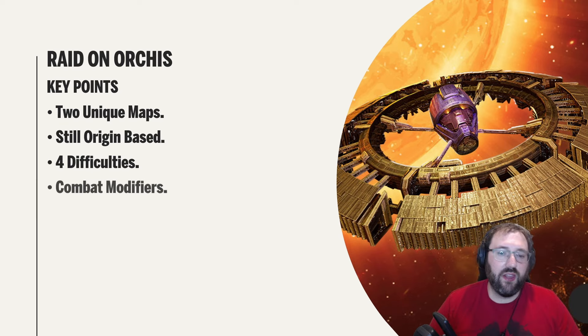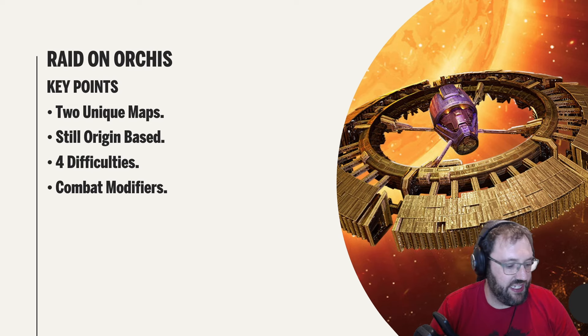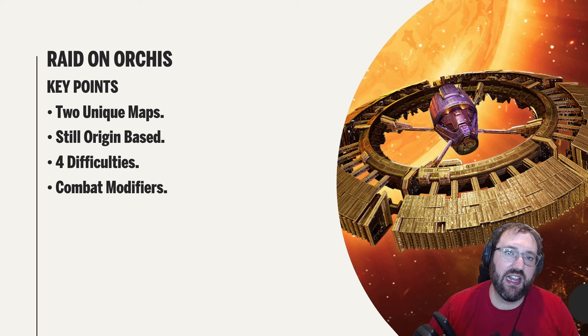There are combat modifiers, and these only work for the new teams: Extreme X-Men, Hive Mind, Spider Society, KISS (the new Tech team), and Night Stalkers, which is most likely the new Mystic team. Night Stalkers is the team we did a lot of fan voting on — it includes Karen Page, Man-Thing, and the reworked Moon Knight.